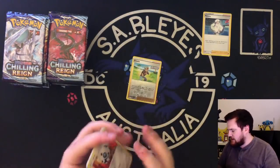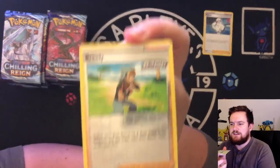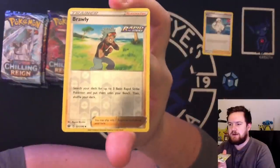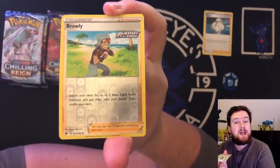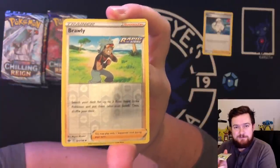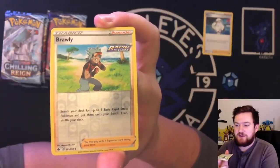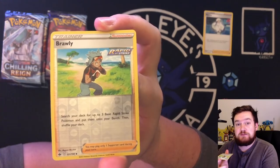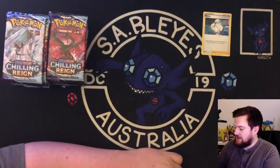Let's talk about Brawly as well. This one's reverse holo so let's talk about it. When you can search your deck for three Rapid Strike Pokemon, that is incredibly good — it's like the old Bridget. So you can play this supporter card to get yourself three Rapid Strike Pokemon. Rapid Strike Urshifu is pretty good. Rapid Strike Inteleon from this set is pretty good. Brawly — good card.